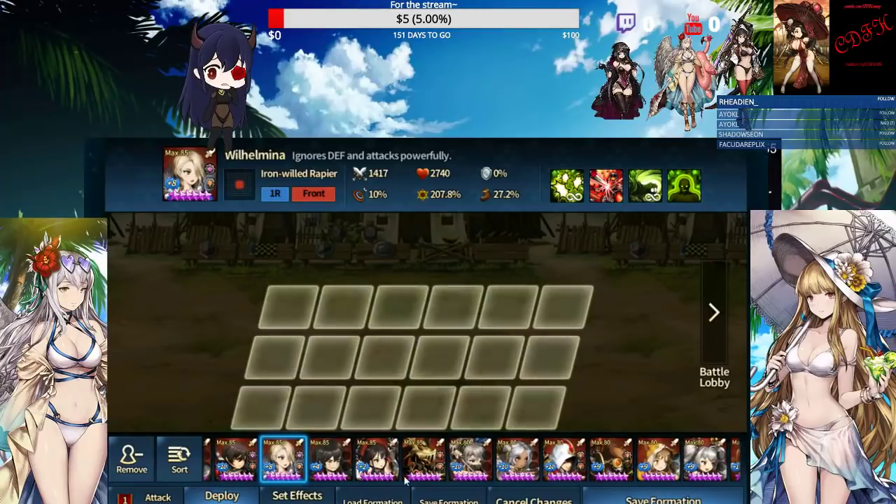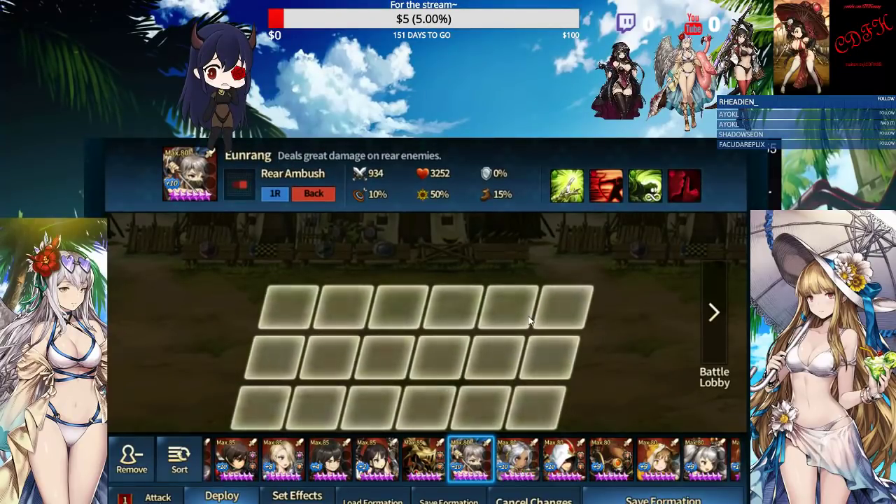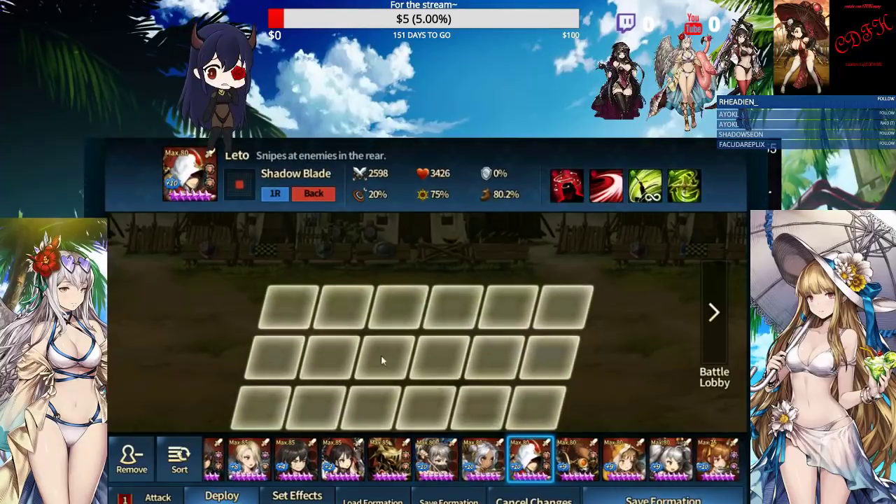I have seen people use Viola in UA, but I don't really recommend it because it doesn't really do much. Yunrung, two or three weeks ago, was okay, but right now it's kind of outclassed. Talking about 4-star warriors — Leto is probably the only one still usable in Underground Arena. I think Leto is still really strong because he ignores taunts, and most of the time with enough buffs he's going to one-shot stuff.